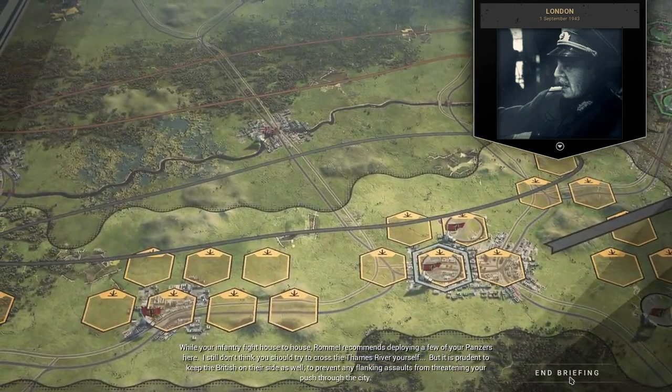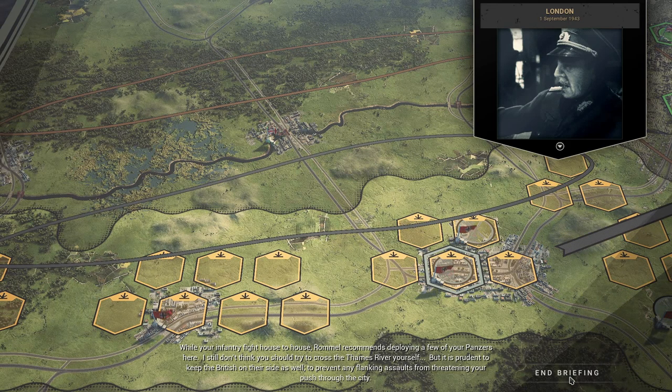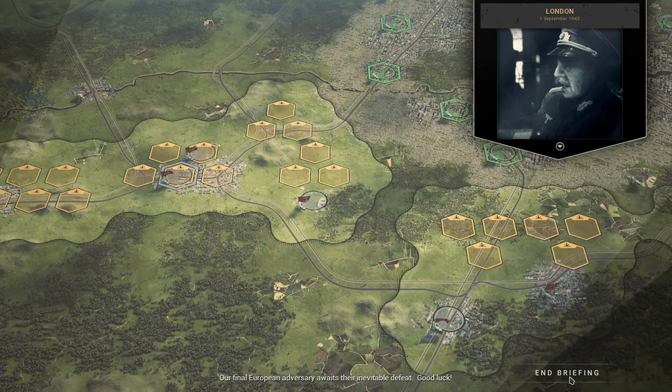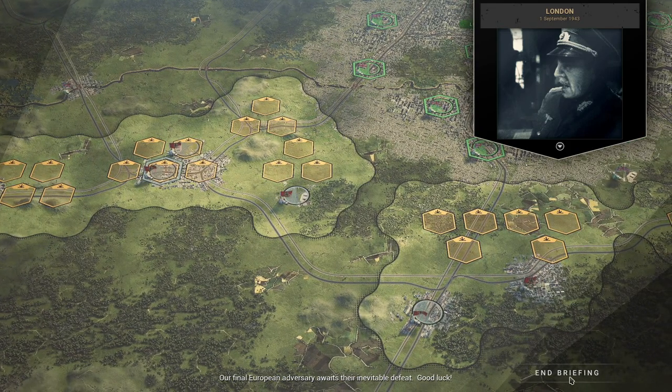I don't think flanking manoeuvres against the city will be very effective. You should absolutely expect a brutal urban battle to take place for the heart of the British Empire, so prepare accordingly. While your infantry fight house to house, Rommel recommends deploying a few of your Panthers here. Keep the British on their side of the Penn River to prevent any flanking assaults from threatening your push through the city. Our final European adversary awaits their inevitable victory. Good luck.